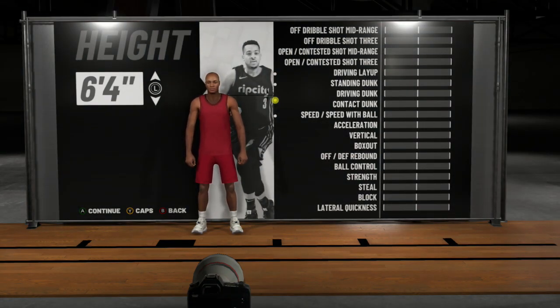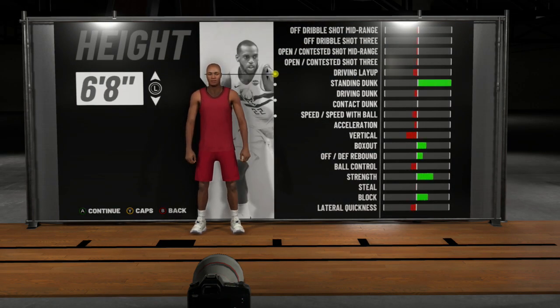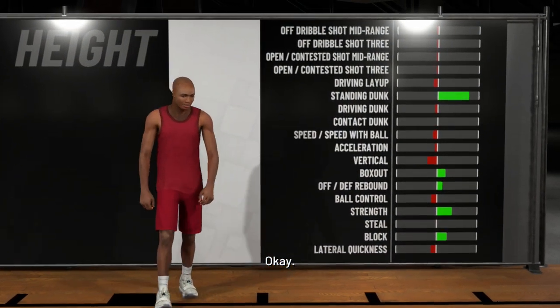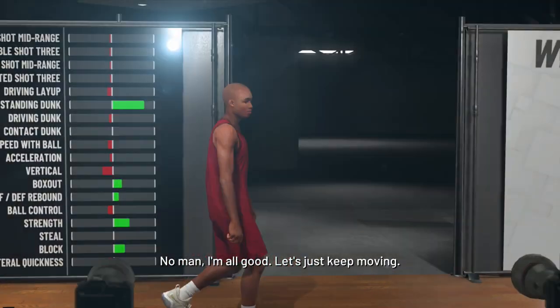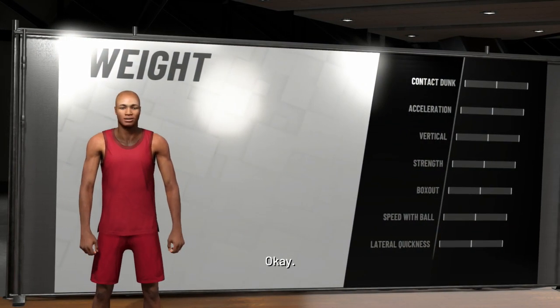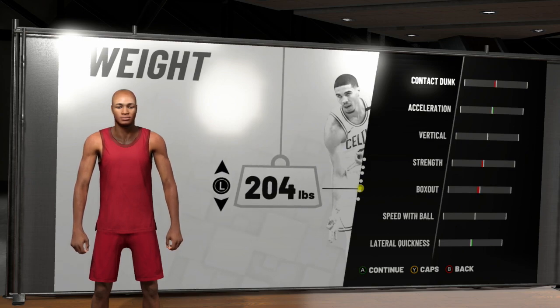The height I went is 6'7". Some of my friends wanted me to make a 6'5" guard pure playmaker, but I didn't want to be that small. It just depends how you want to play, but I wanted to be a tall guard. Small guards — no, I do not like that — no defense, nothing like that.